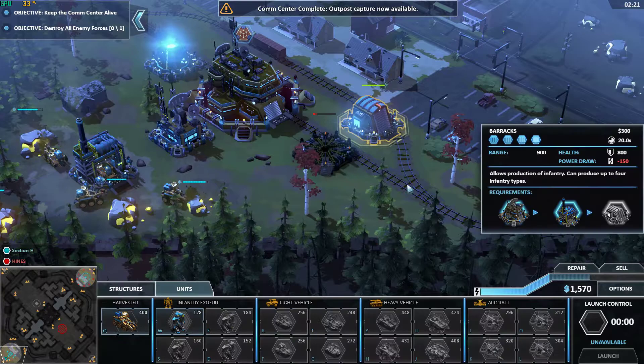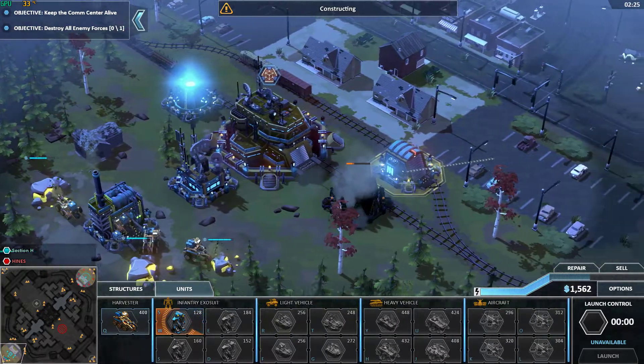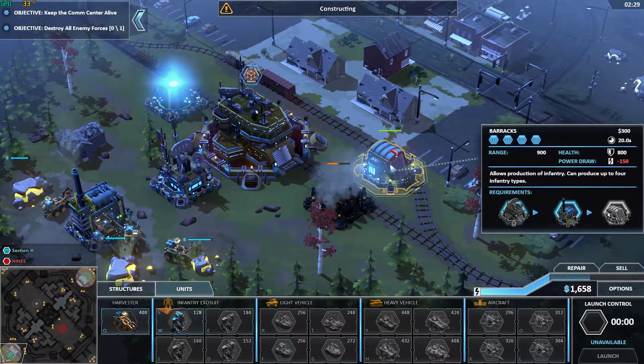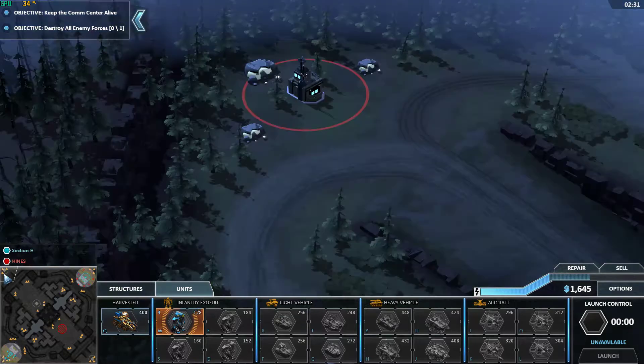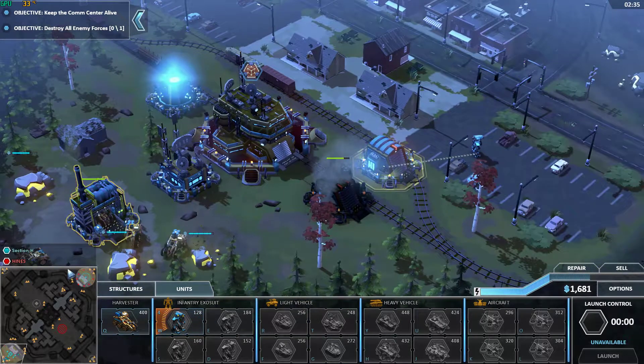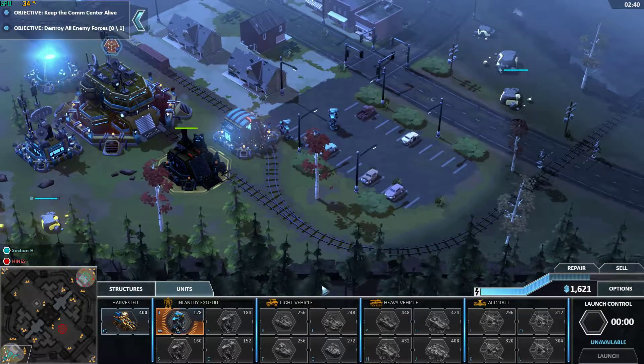Outposts captured now available. Let's go ahead and get about five infantry. It says outposts capture now available — maybe those outposts are not captured by them yet. Maybe it'd be worth it for me to run up here and get this one. Maybe they won't fight me if it's that far away from their base. Probably need to check that out.